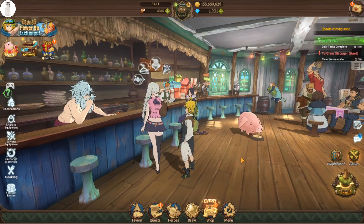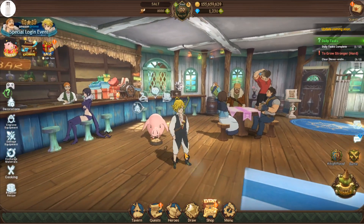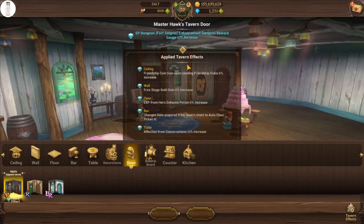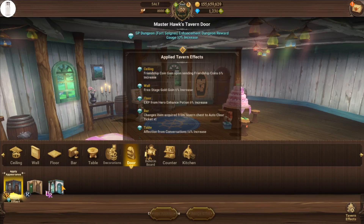What it's going to do is give you more SSR pendants from the SP dungeon by giving you more of the actual gauge to fill up. So if you go to the decorations and go to door — this one is specifically only for the enhancement dungeon. Another important thing: if you also have the SR door that costs 10 diamonds, you want to switch back and forth when farming enhancement potions to get the most gauge fill from whatever decoration you can.